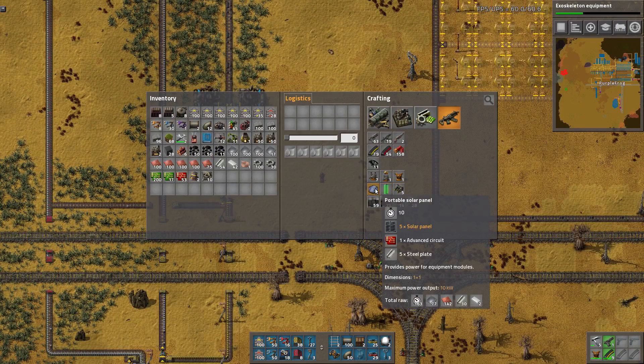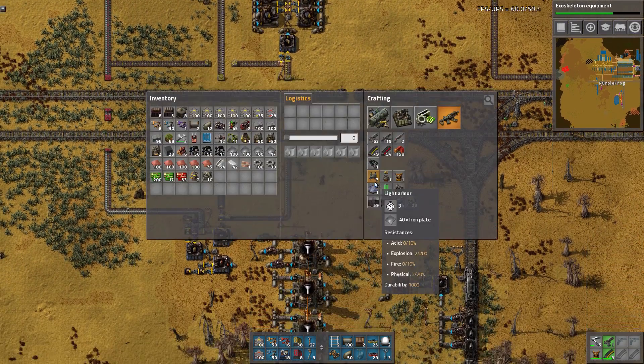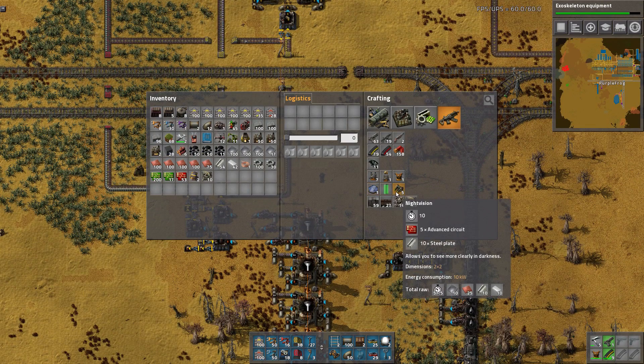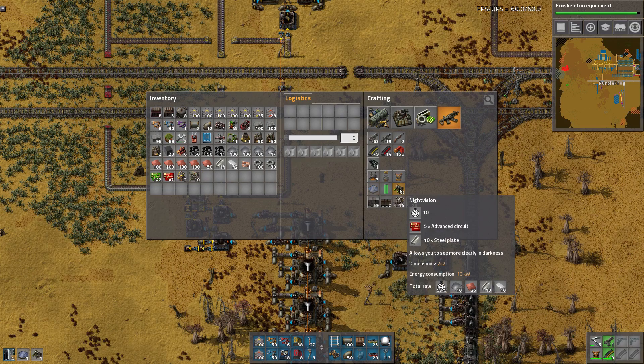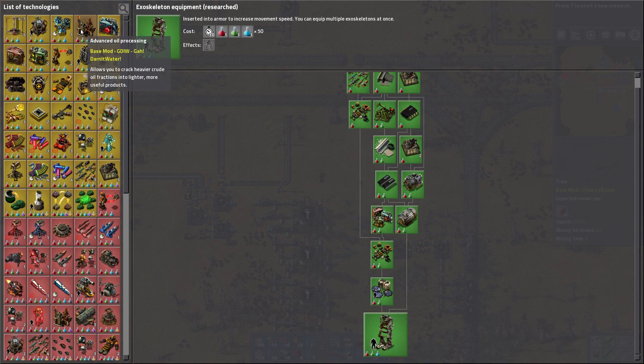I guess I do have batteries. These are so bad — they're just so bad. But I need them for power. We should do one of these. I have my exoskeletons now. We should probably do advanced oil processing so we get less heavy oil. That's really what it is — it's just too much heavy oil. So yeah, let's get some advanced oil processing up in here.